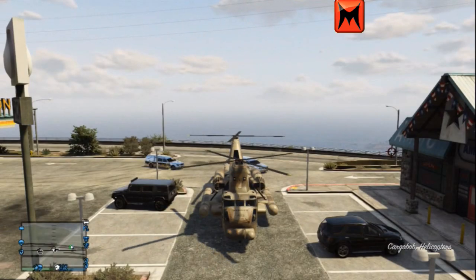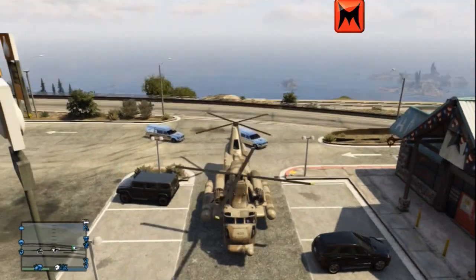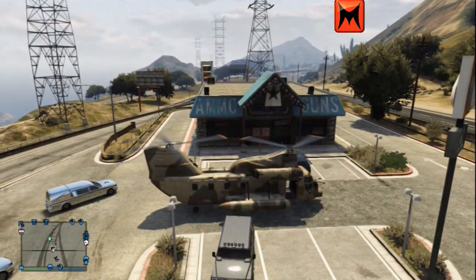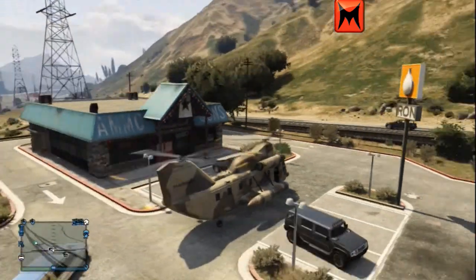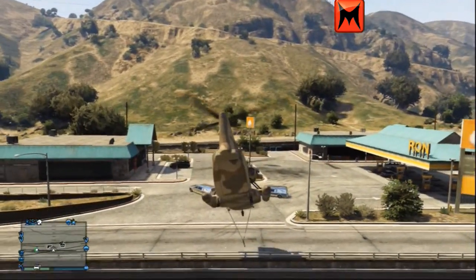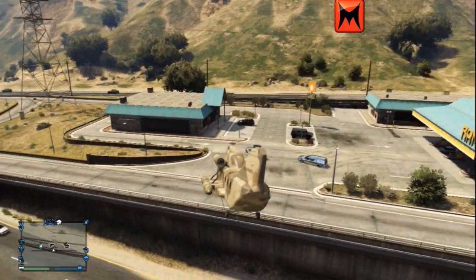A lot of people say the same about the Uzi, but the Minigun's range is like ten times more than the Uzi's - you can see the bullets going everywhere. But when it comes to the Micro SMG, things like that don't happen because the fire rate is not high enough, and the magazine is only 30 rounds.